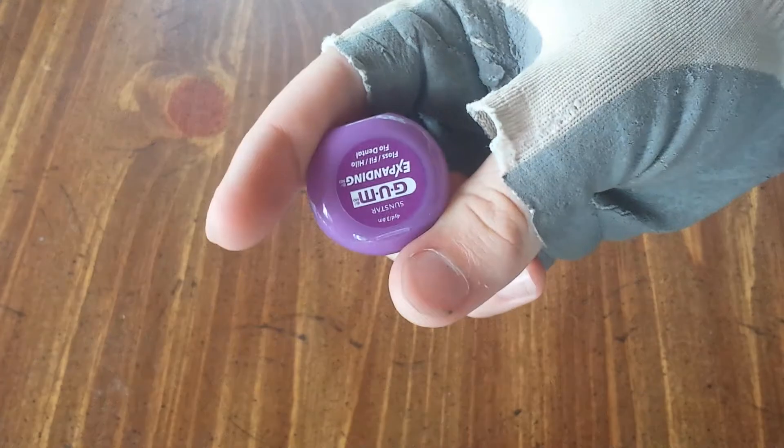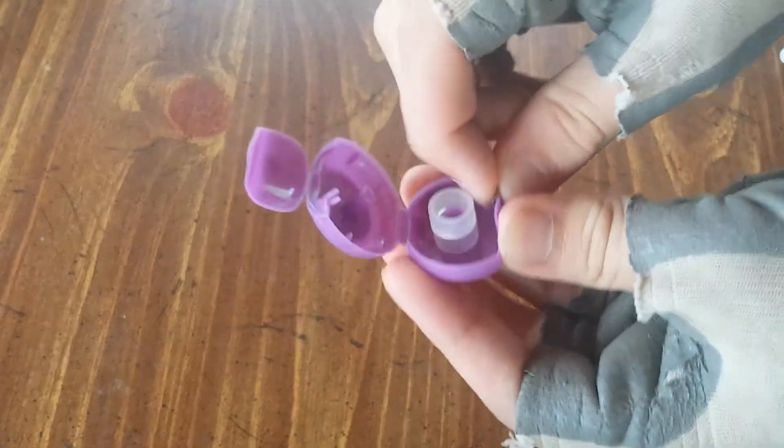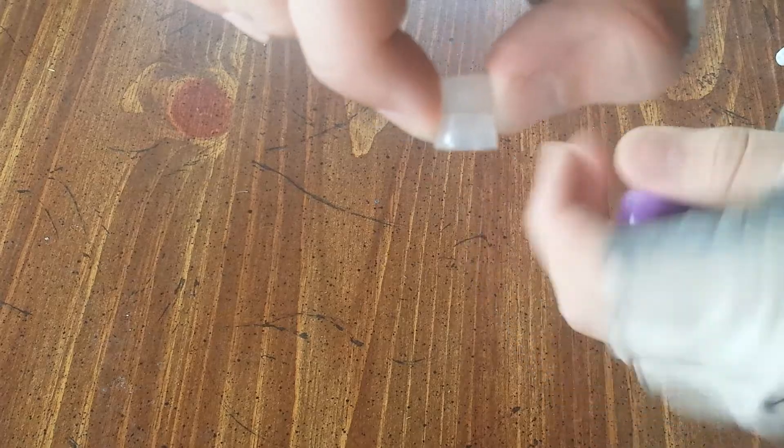So when you guys go to the dentist they usually send you home with a bag of stuff — they'll send you home with one of these little flossy things. What you need is actually inside. So what you can do is — holy cow, that's a lot of strength — get all of the floss out of there. Now separate the two parts. Be careful with this little metal part there. I like to bend the tab down. What you want are these little rollers.